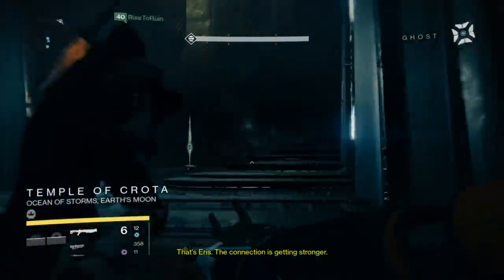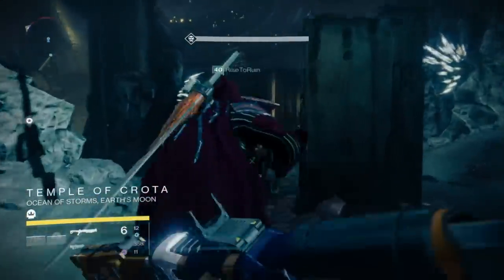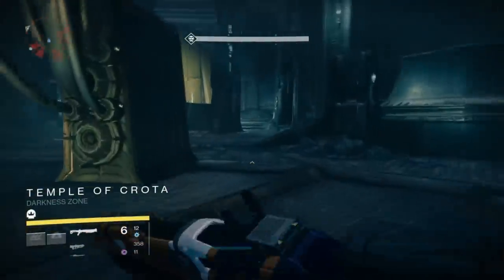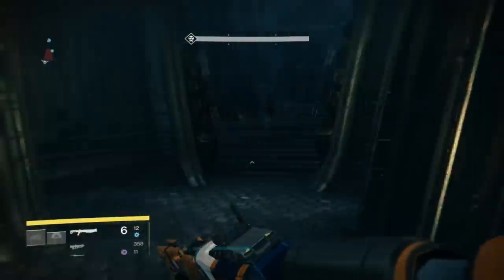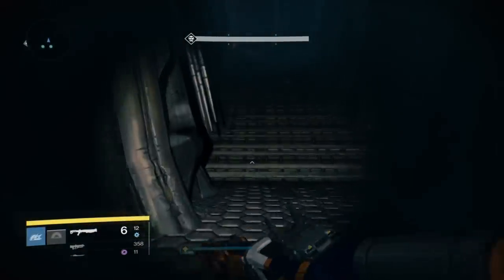Hey guys, it's Donna Wombat here. In this video we're going to be looking at how to get the Black Spindle Exotic Sniper Rifle. The Black Spindle is a really high impact sniper rifle and has the exact same perks and a very similar look to the Black Hammer Sniper Rifle, which is a drop from the Crota's End raid. It has only become available within the last day with the daily heroic story mission being Lost to the Light. It's an amazing sniper and I'd recommend that you try and get this bad boy.